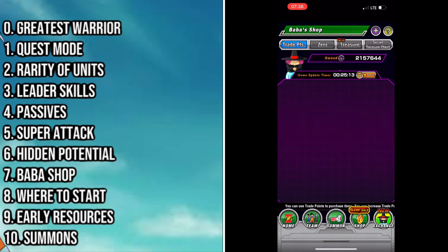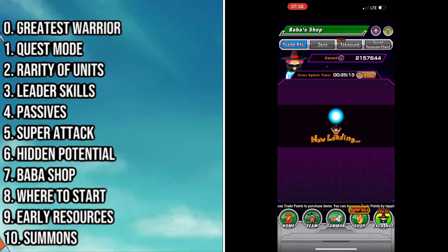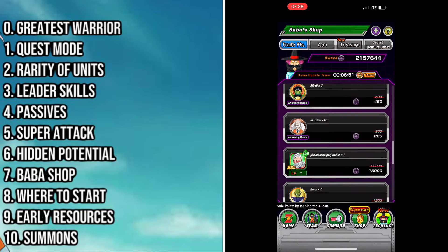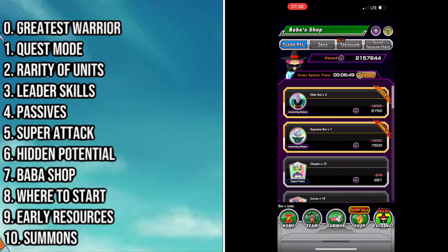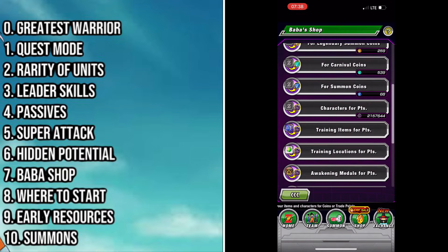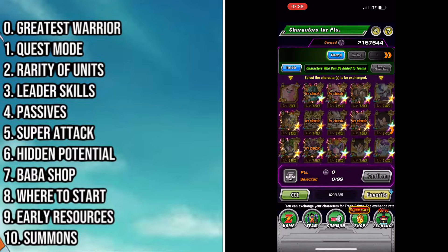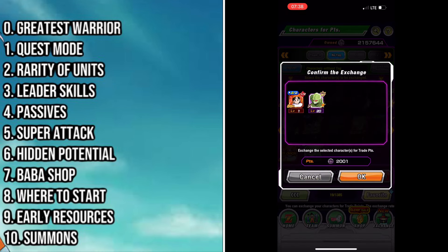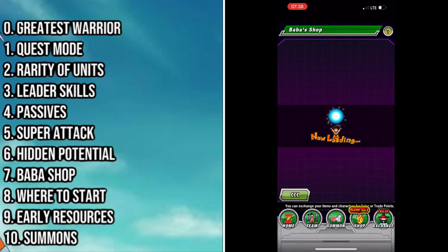Now let's talk about the bubble shop. It can be very overwhelming to a new player, but there are a couple things to note. When you go to the bubble shop you get lots of currencies, but the two main ones especially in the beginning are bubble points, which you obtain by exchanging characters. A golden rule as a beginning player is to only exchange SR and lower units — you don't want to exchange any SSR units unless they are free-to-play units that you farmed or have extra copies of.